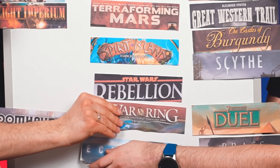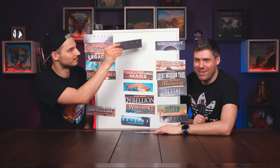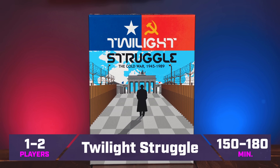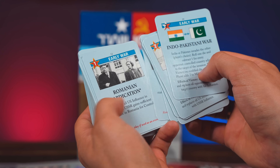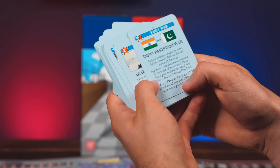Twilight Struggle is a one-versus-one area control war game where one player plays the United States and the other plays the USSR during the Cold War. It's a card-driven game — you have a bunch of cards which you can play either for their points to do different actions, or for their event. You go back and forth trying to control different areas like Europe, Middle East, and Asia to score points. The game can end different ways — if somebody starts a nuclear war, that player loses. It's oozing historical flavor and has a lot of conflict.